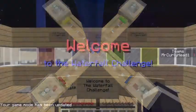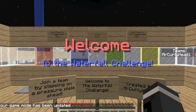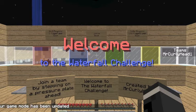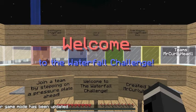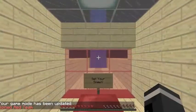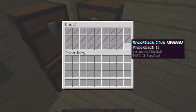Basically your objective is to get up a waterfall and reach the top platform. First you spawn inside the world spawn area, and you activate a pressure plate, which will trigger all the things that need to happen to set up the game. Then you can choose the team, which will teleport you to your own base. Choose your items, including a knockback stick, which can help you push people off of the water.